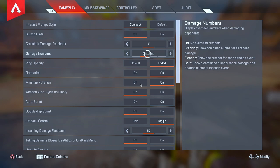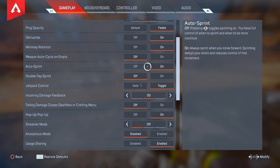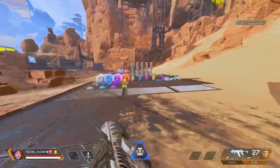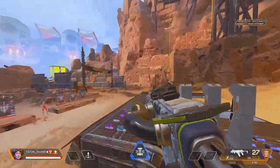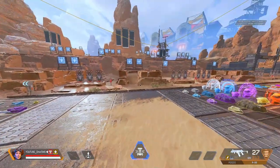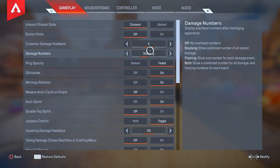Next is Auto Sprint — this is usually turned off by default. If you turn it on, you'll keep running without pressing your analog stick. This is very helpful because constantly pressing the analog can wear it out over time. With auto sprint on, you don't need to hold the analog to run — just push the stick all the way up and it keeps running. It's also very useful in the middle of fights. I switched this on in Season 5 and will never turn it off.